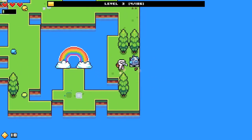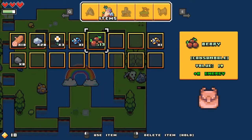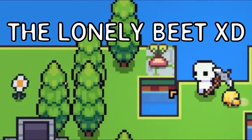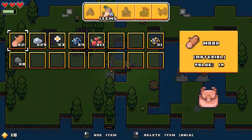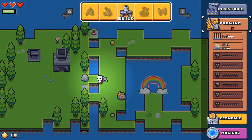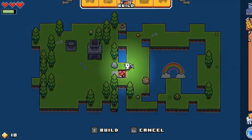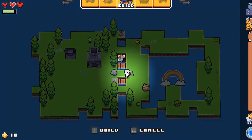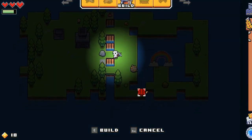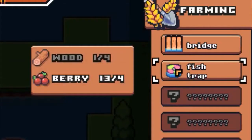We got more space. There's iron here. I really like this game already. There's farming too — I can make bridges. I'm gonna put one here and all the way here so I can move around. Maybe I'll put one here so I can go around. And a fish trap — I just need more wood.